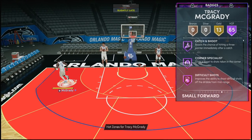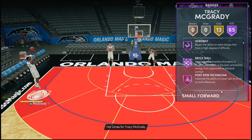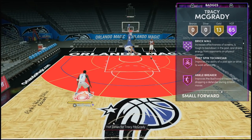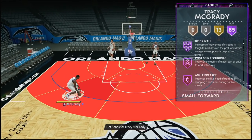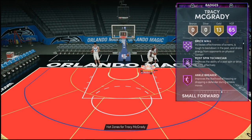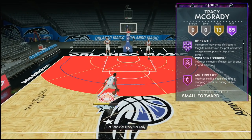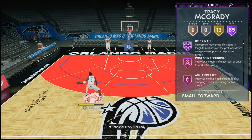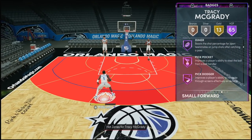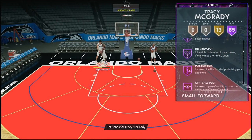You got the key badges — catch and shoot, corner specialist, difficult shots. His jumper is on very quick. As far as the SIGs go, I like that he's got the quick dribble style. I don't know whose size-up that is, but it's really nice. His behind-the-back dribble is like a teleport to his other hand — you guys will see it in the freestyle, but it looks crazy. He also comes with Hall of Fame brick wall, glue hands, the dimer — a lot of the key badges you're usually looking for, it looks like he's already got.